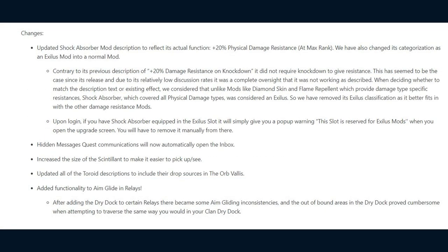Moving on, the overall changes to Warframe with 30.0.8: they've updated the Shock Absorber mod description to reflect its actual function — plus 20% physical damage resistance at max rank. Its previous description stated plus 20% damage resistance on Knockdown, but it did not actually require a Knockdown to give resistance. This has seemingly been the case since its release and, due to its relatively low discussion rates, was a complete oversight.